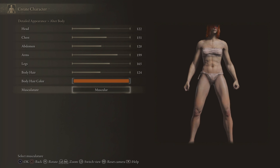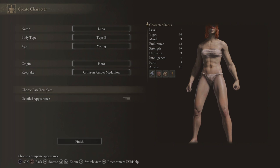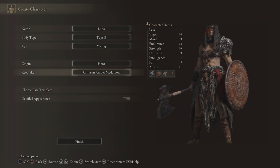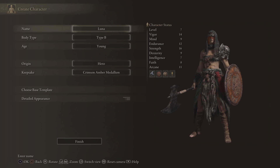Okay, that's looking pretty decent. I'm gonna save this character just in case I ever wanna use them again — we're gonna call it the Irish warrior class. Her name's Luna, she's a Hero, she's level 7: 14 vigor, 9 mind, 12 endurance, 16 strength, 9 dexterity, 7 intelligence, 8 faith, and 11 arcane. She does look like a proper Celtic warrior there — or maybe that's more Viking-y, because I am aware this game is set in Norse mythology. But yeah, thanks for watching people. I think we've made a pretty decent character there and I can't wait to get into the game properly. Let me know what your class and character's gonna be in the comments down below — have you bought Elden Ring, are you planning to buy it, and what's your plan for your character? I'd really like to read that. Alright people, see you again next time with some more Elden Ring videos.